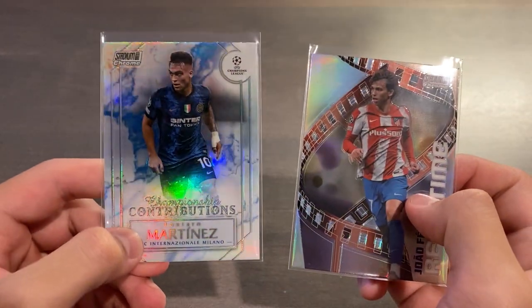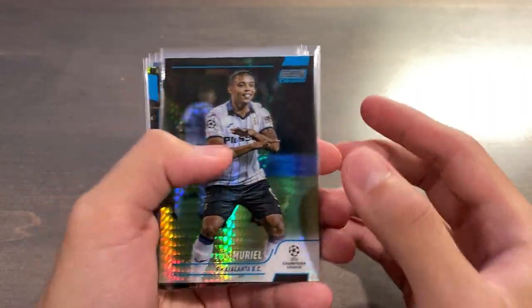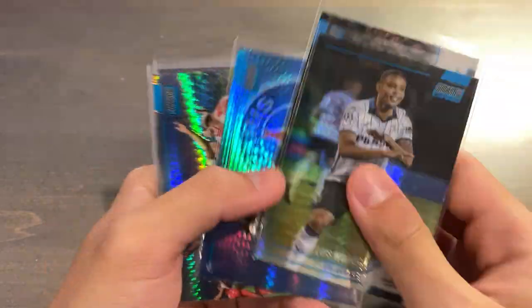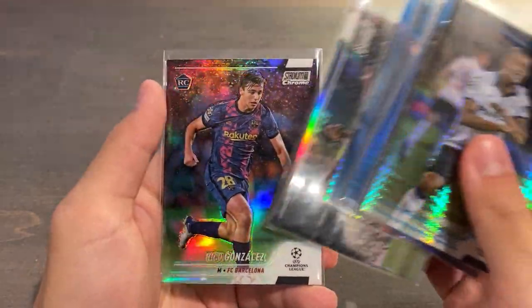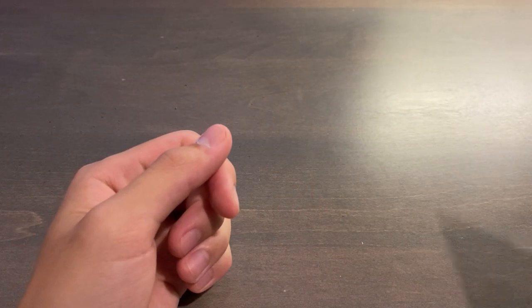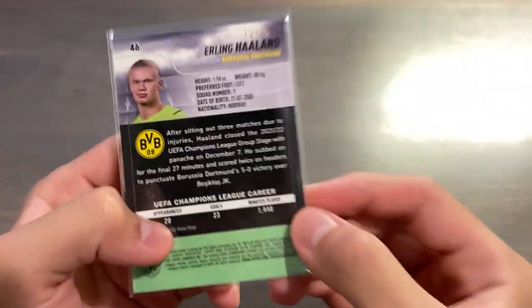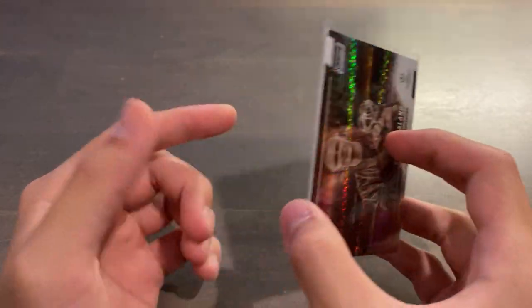Let's do a recap. We have two total inserts, one of each possible type: Championship Contributions — Lautaro Martinez, and real-time — Joao Felix. As for our parallels, we have four aqua prisms and two refractors — four guaranteed aqua prisms: Muriel, Ronaldo, Neymar, and Timber. Two refractors: Bellingham and Gonzalez rookie. I have to say, Ronaldo is my favorite — the Neymar is really nice too. And then we did get one numbered card: Erling Haaland sepia, 72 of 75. These are pretty hard to hit, because hitting low-numbered parallels in Stadium Club Chrome this year is actually quite considerably hard.